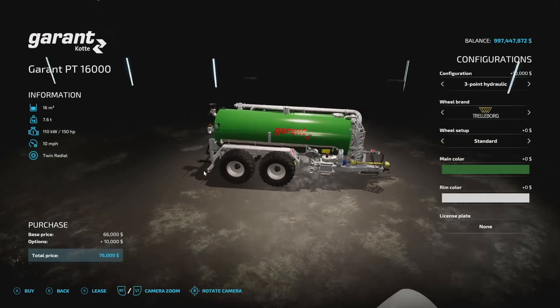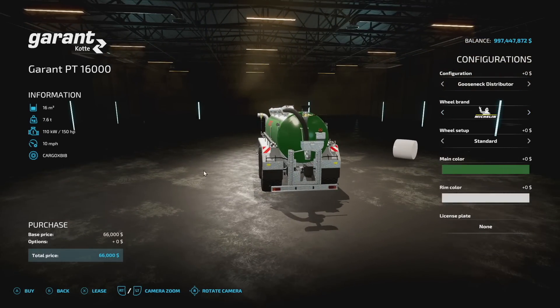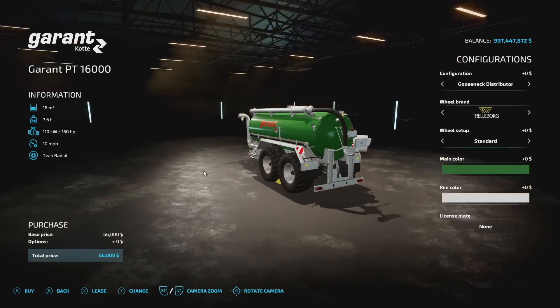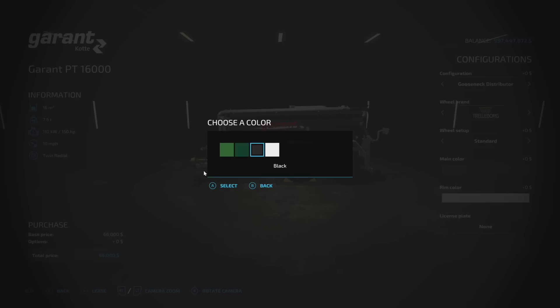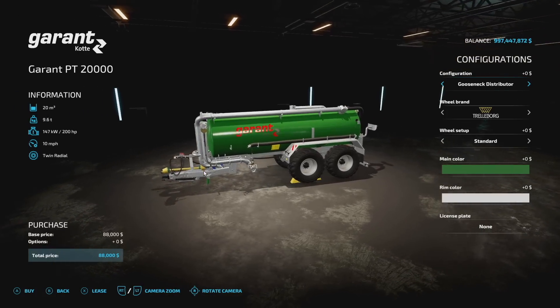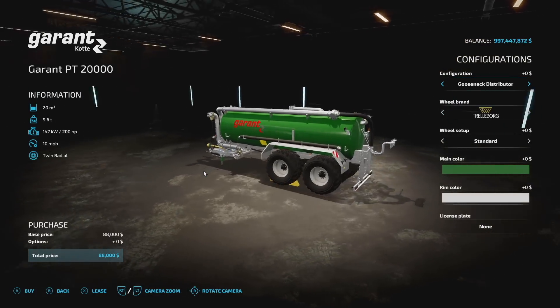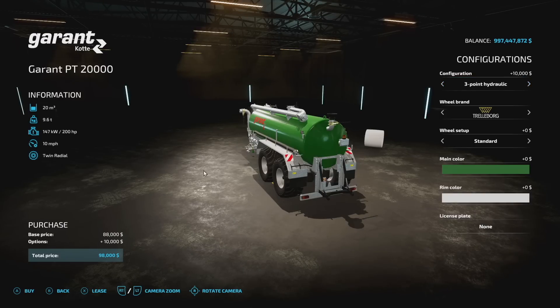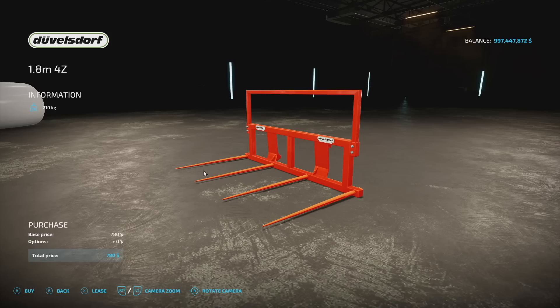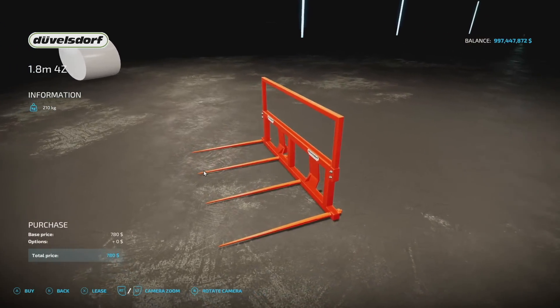Tire brands include Trelleborg, BKT, Friedstein, Michelin, and Midas, with different setup options. Main colors are green, dark green, black, and silver; rim colors are silver, black, and red. The customization is exactly the same for both spreaders — the only difference is the second one has a total of 20,000 liter capacity.